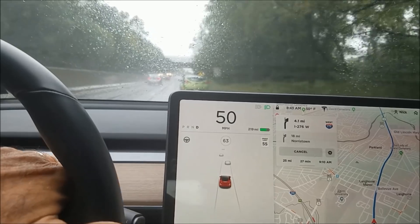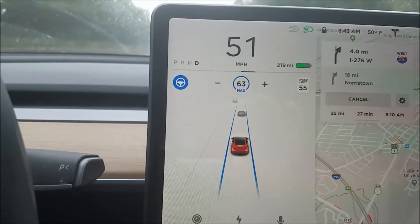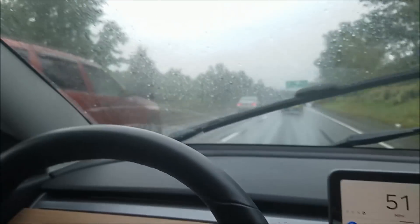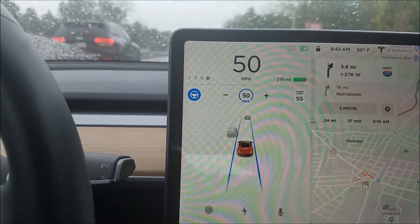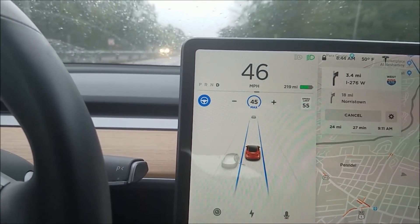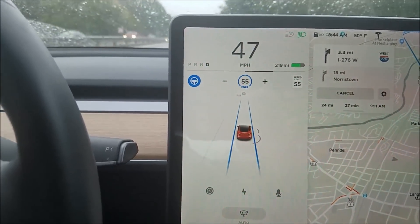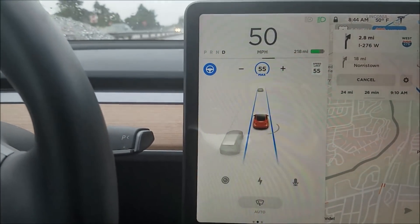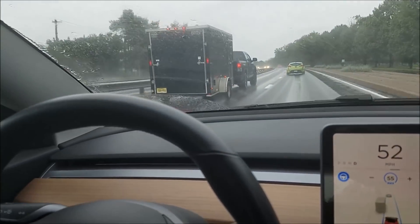I would have liked to have been in autopilot to see how that works, but it's so cool seeing trucks and cars all around you. I've got a truck behind me. The SUV was identified as a larger truck. Here comes a truck with a trailer — curious how it shows up. It showed up as two cars there for a minute.